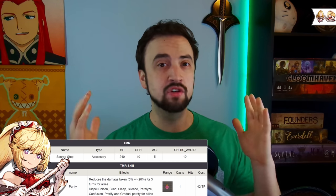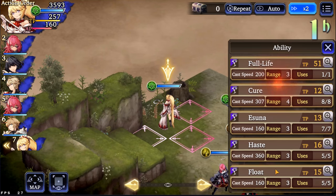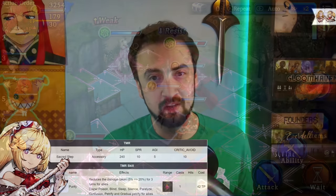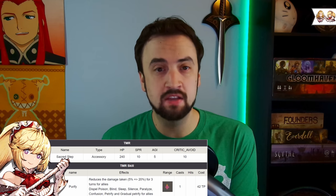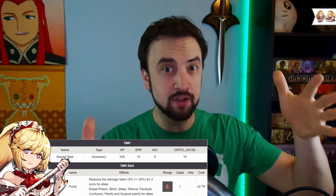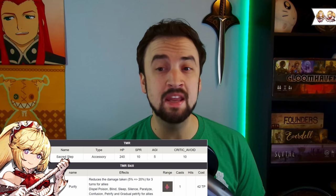The scaling on Ayaka's goes from 5 to 20%. At rank 1, a 5% damage reduction is kind of like, eh. But at rank 20, a 20% damage reduction is significant. It's for 3 turns for allies, and it has the bonus of dispelling a bunch of status effects. Now I want to talk about the AI — the AI for auto-PVP doesn't really like to use Ayaka's TMR. It's great for manual PvP if you've leveled it. But the AI won't really use it unless they can dispel something like poison. Both TMRs are worth spending some pots on if you use them in manual PvP especially.